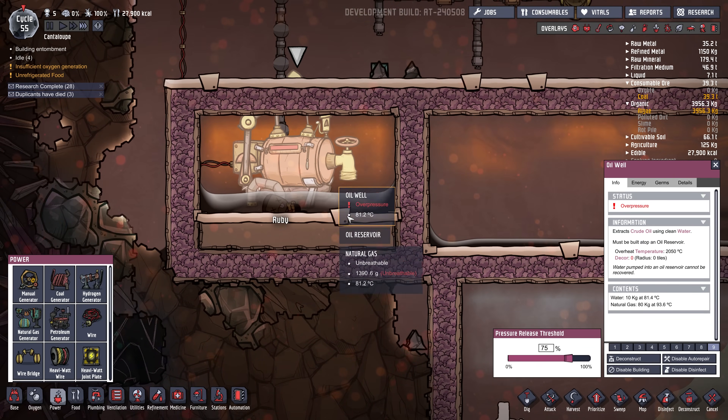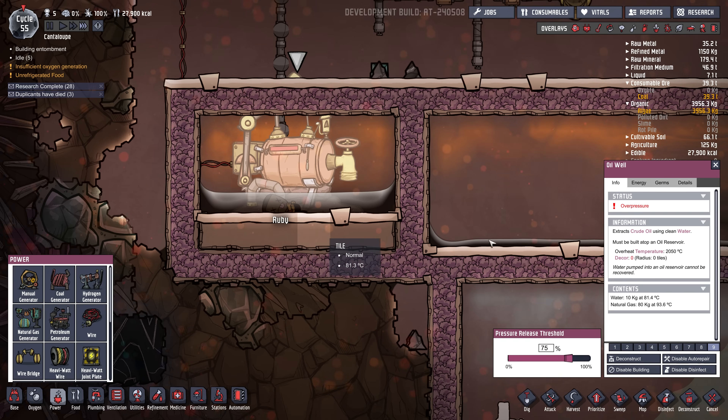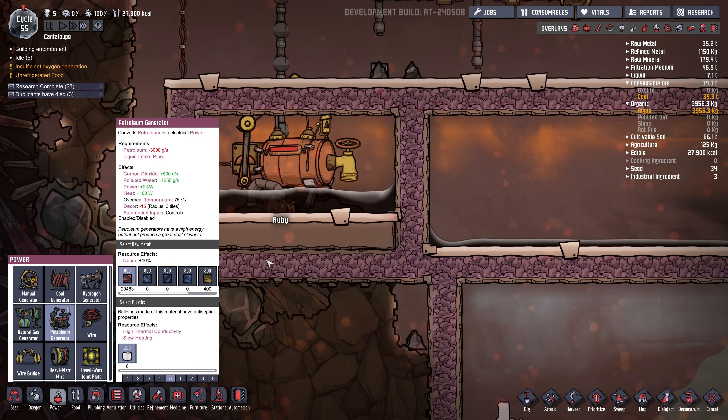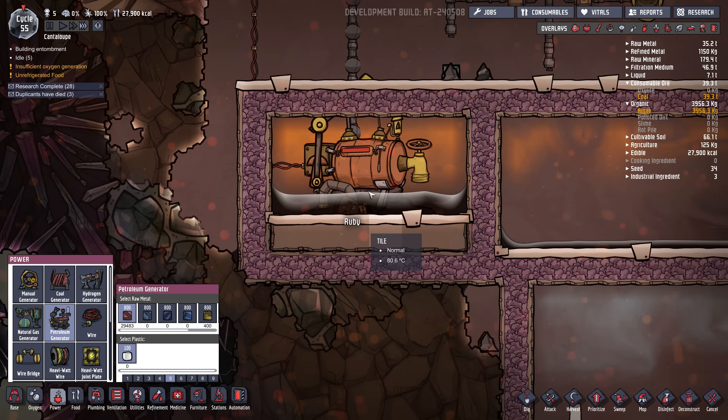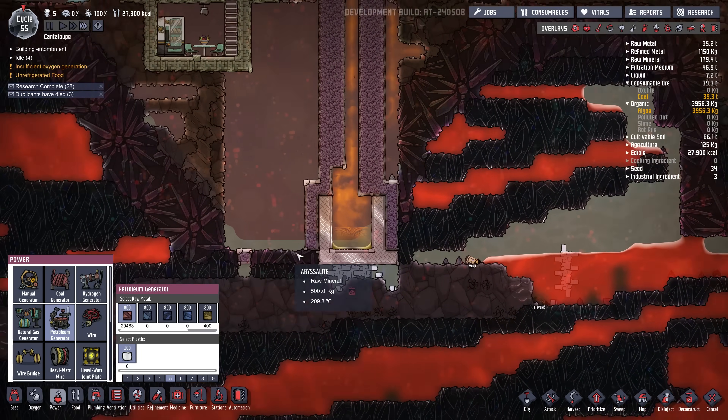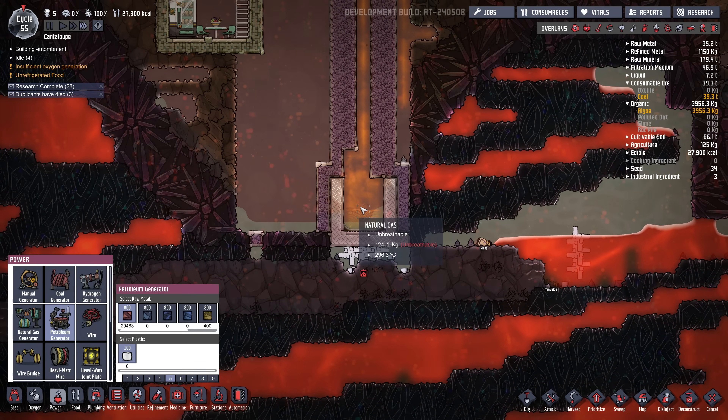This is the only building I was able to find that doesn't melt down below 500 degrees. If you guys know another way to get up to 500 or 600 degrees without magma, let me know — because that would be super useful for this process.